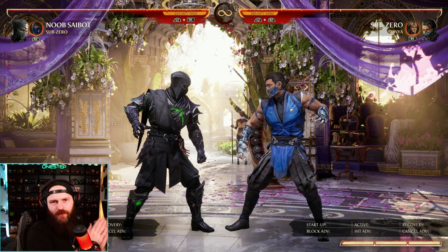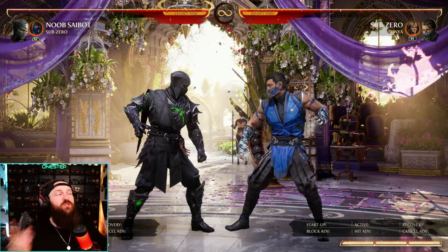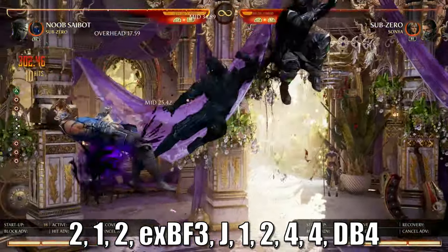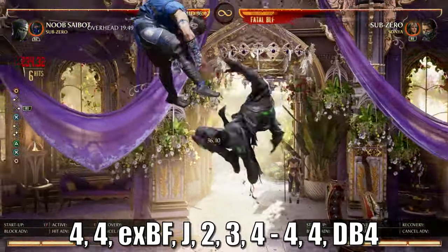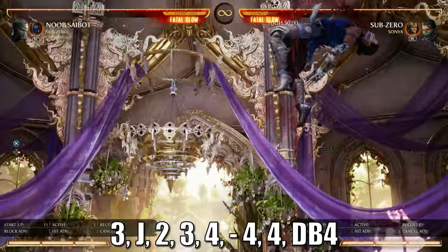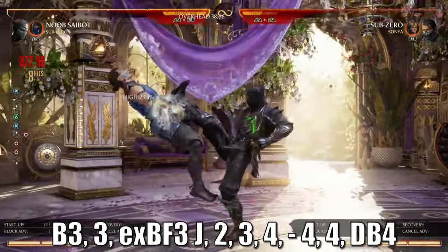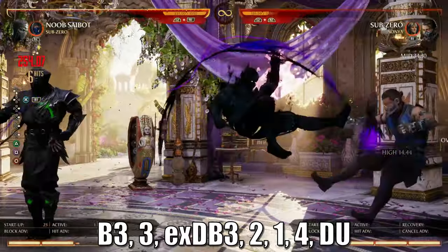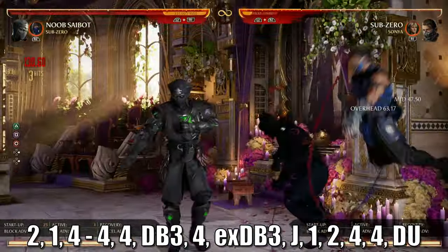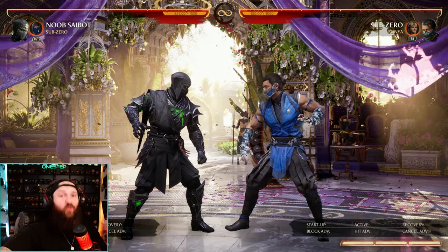Now without further ado, what you came here for — let's go over some fun and easy combos you can use today with Noob Saibot, both with and without cameos. First without cameos, then let's do combos with some cameos.